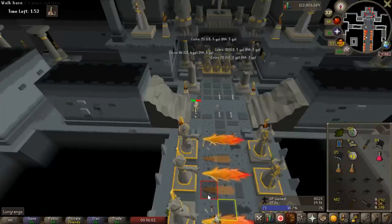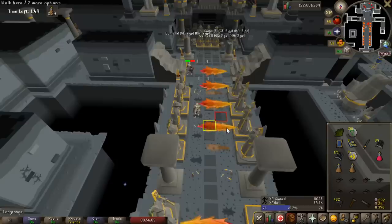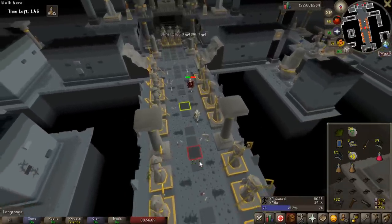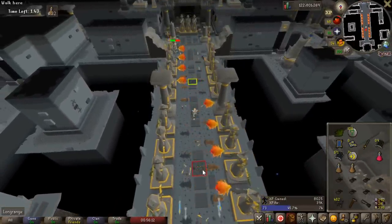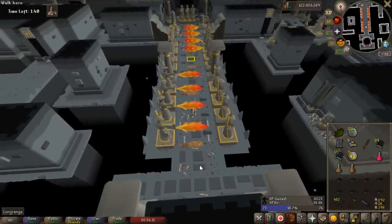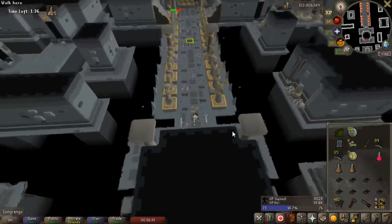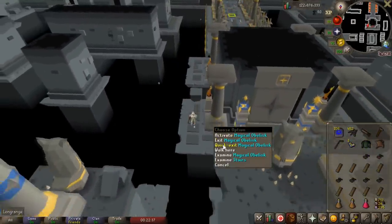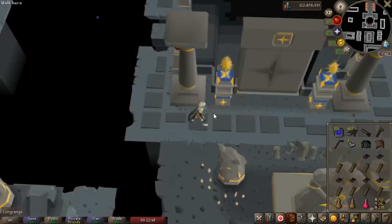One useful thing — I have a RuneLite plugin called Tile Indicator that marks my destination tile. When you click on a tile it highlights it red, and when it disappears that means your character is actually there even if the running animation isn't complete. That gives you more information since it can be hard to tell exactly what tile your character is on. You can also turn on highlighting for your current true tile, which would be really useful too. Once you get through that trap it's actually pretty easy to do in a timely manner. Since I don't have a higher agility level I can't go down to the next floor, so I'll hit quick exit and we're out.